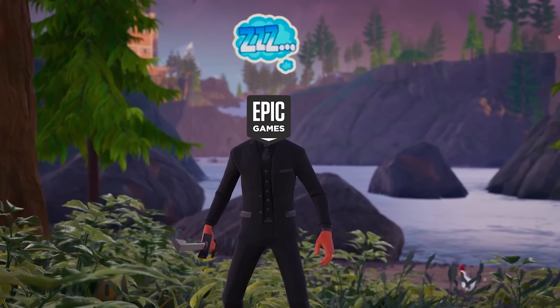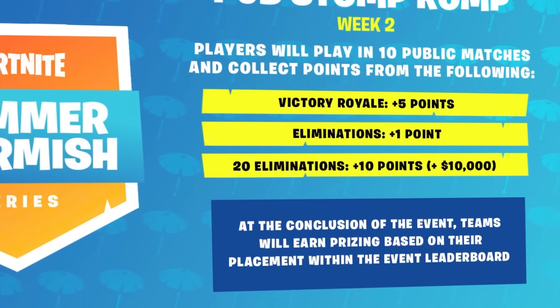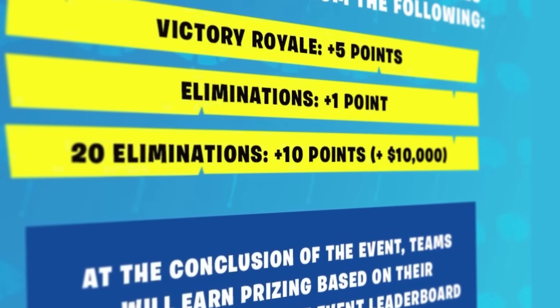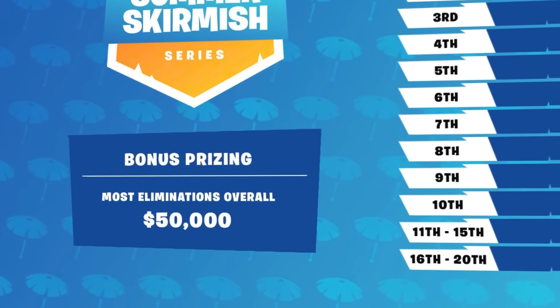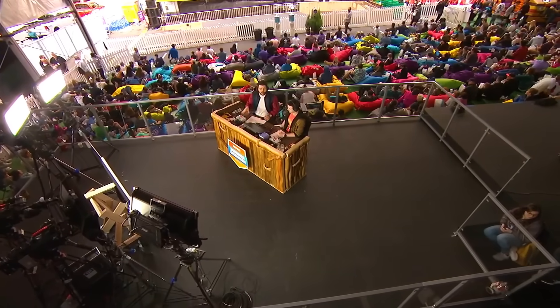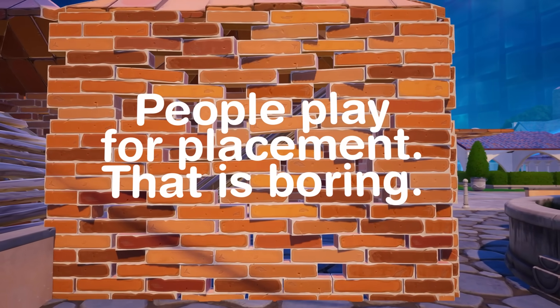Epic Games knew that passive play was very boring and even attempted to make matches more interesting by adding bonuses for players who dropped high elimination games. For example, in week two of the summer skirmish they added a $10,000 bonus for anyone who dropped a 20-elim win — which, you know, kind of unrealistic — and even went as far as giving $50,000 to the team with the most elims in a match in week four. But all of these attempts are easily summarized as: people play for placement, and that is boring to watch.